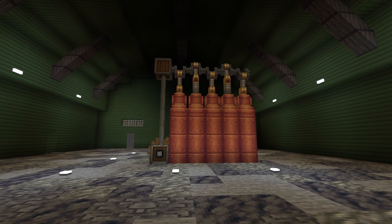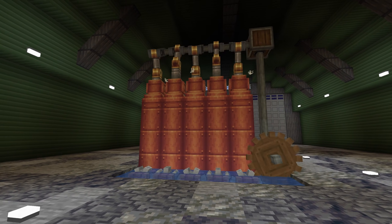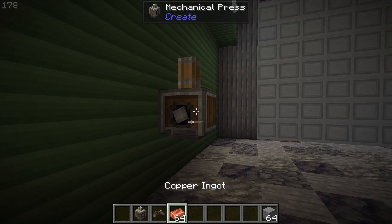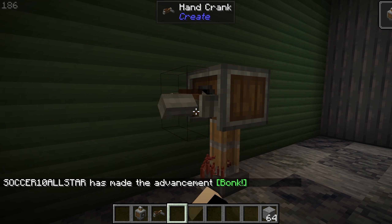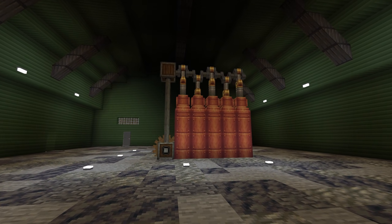The steam engine I'll be showing you is very inexpensive and does not require any expensive materials such as brass. Each section generates around 2,000 stress units, and the only thing you're going to need before building this machine is a mechanical press, which will be used to create the copper sheets used for the steam engine. Now let's start building the machine.